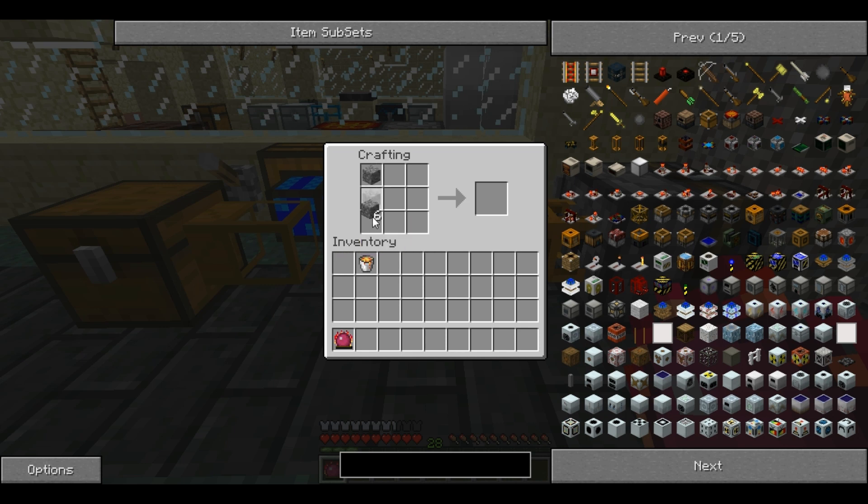For this you will need 8 cobblestone and a bucket of lava. You place the cobblestone around the edge with the lava in the middle and it creates the incinerator, and gives you the bucket back afterwards.